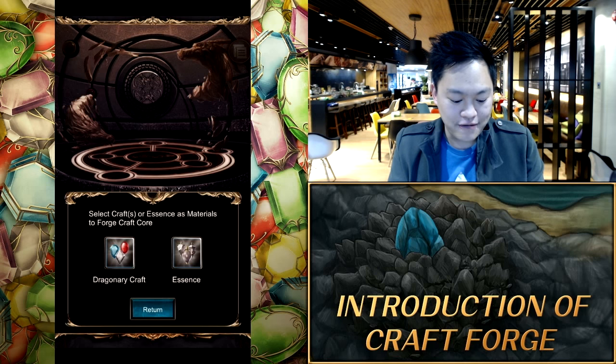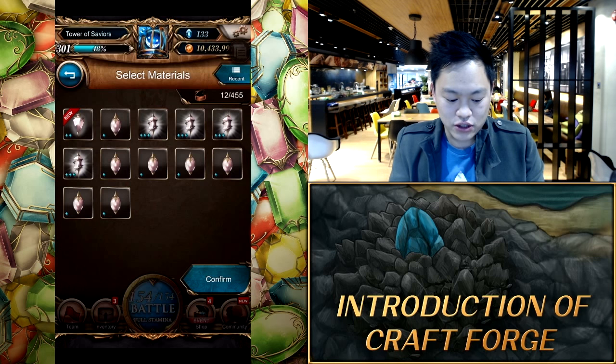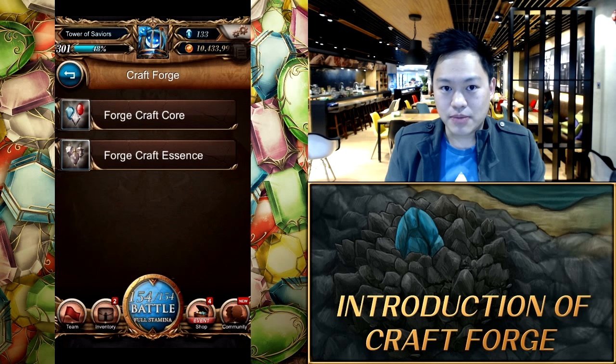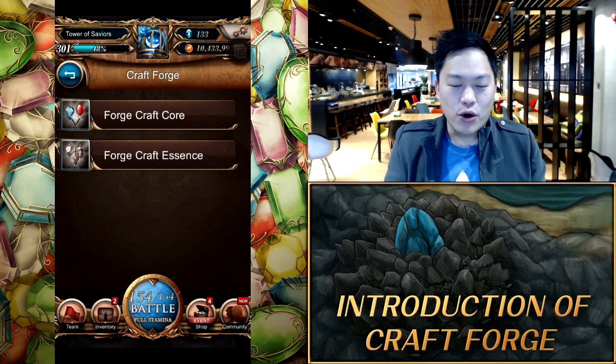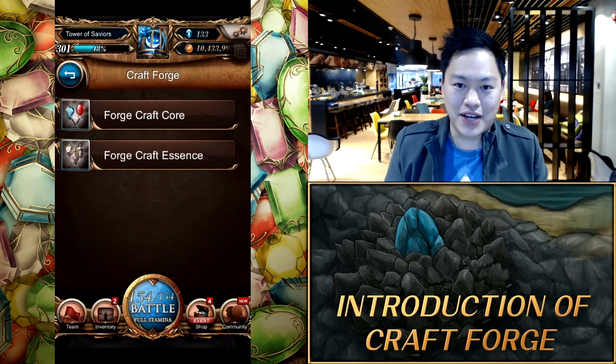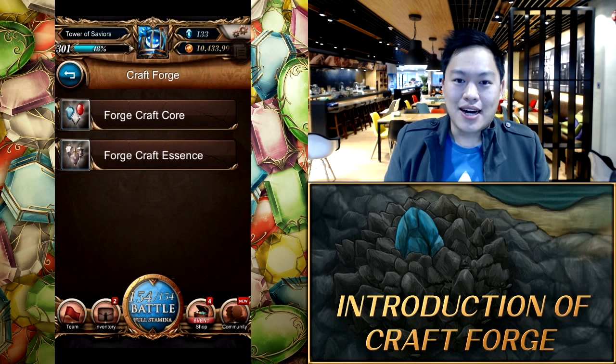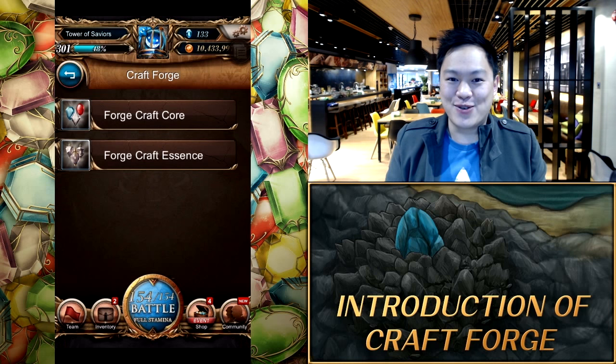The other way of creating Cores is to use Craft Essences — same process, except we pick three Essences to put in. And as mentioned, what kind of Core you get out of it is completely random. So the more three-stars you put in, the higher the chance of getting a three-star Core. However, if you put in a lot of two-stars and one-stars, guys, let's be realistic — don't expect too much out of it.